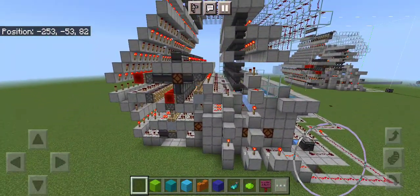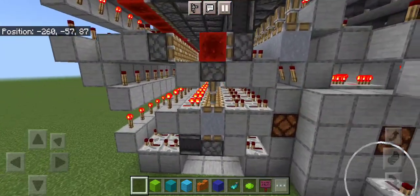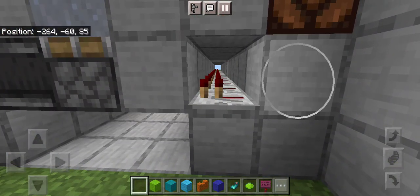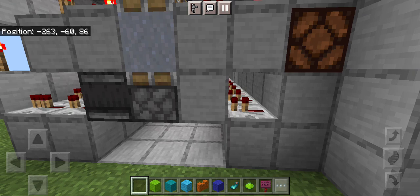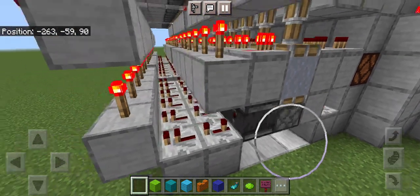I'm quite pleased with it, so let me try to walk you through what's going on. When we press the button, it comes out of this block right here, fires into redstone, and triggers a particular piston.